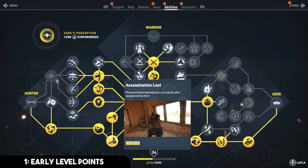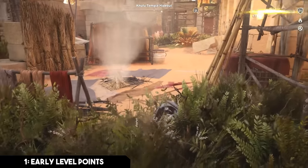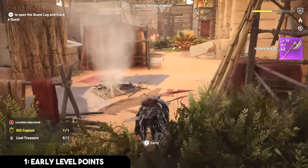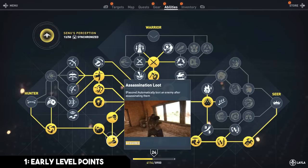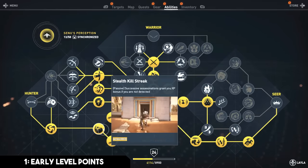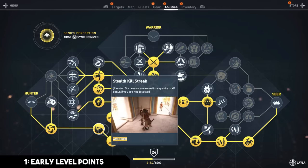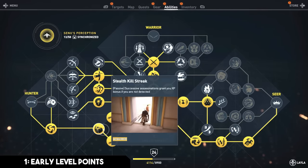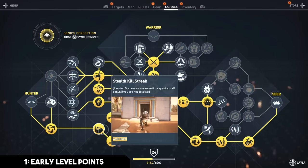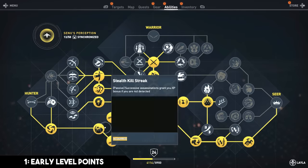After that, grab assassination loot, which is really useful when you're moving through a base and don't have time to go back and loot — it automatically loots an enemy after you assassinate them. The next perk is stealth killstreak: successive assassinations grant you an XP bonus if you are not detected, which is phenomenal because you'll often move through a base quickly killing undetected targets and stack that XP on top of assassination XP.